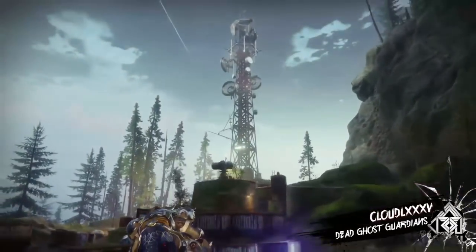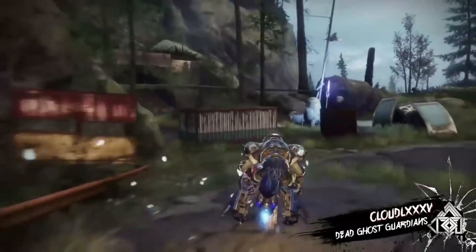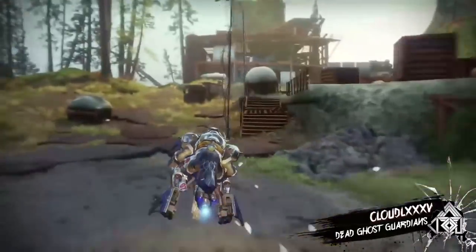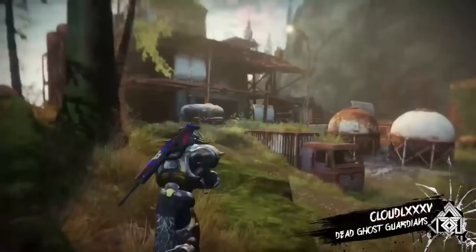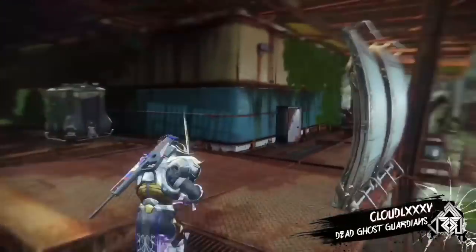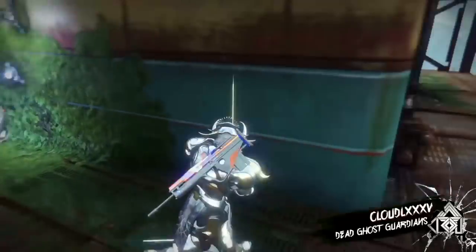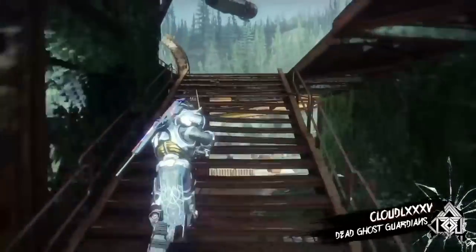So here we are in the main area where the radio tower is. If some of you guys did glitch in here before it actually updated for Curse of Osiris, you will remember that there were fallen banners and stuff hanging from that radio tower. You could also go all the way underneath from this side to the other side. But now they've added an elevator shaft in it, which wasn't in the no-name area.